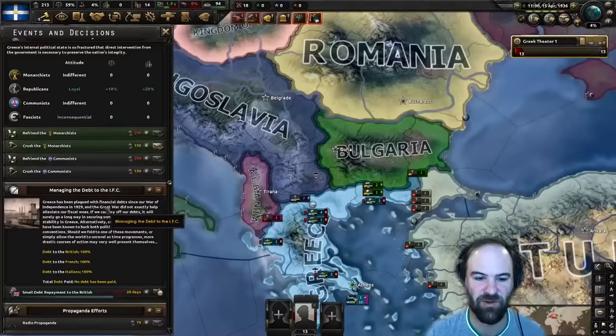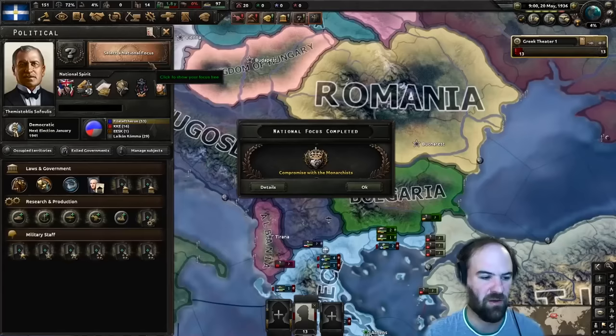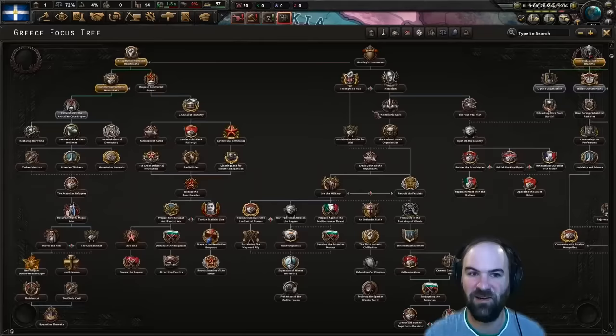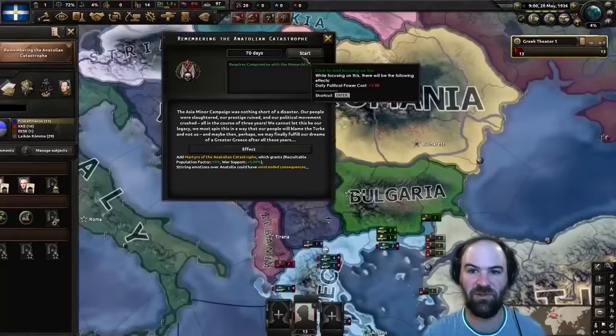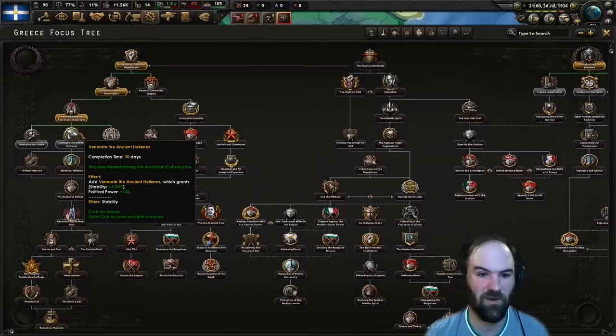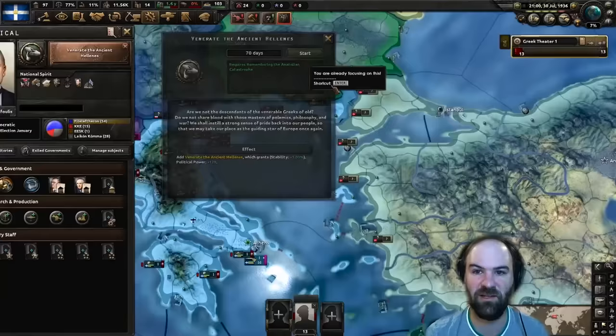Compromise with the Monarchists is done, which makes the Republicans happy. So we can now get Ioannis Metaxas - this guy is very useful, giving extra factory output and political power gain, which we badly need. Remembering the Anatolian Catastrophe is next. We need to save up PP to get our chief of the army. Venerate the Ancient Hellenes is next and we're just going to keep beelining down to resurrecting the Megali idea. We finally have 100 PP and we're going to take Alexandros Papagos.